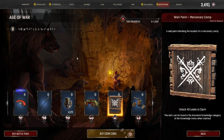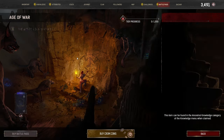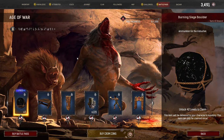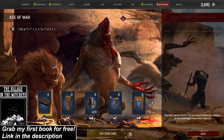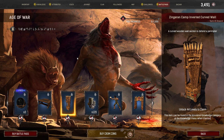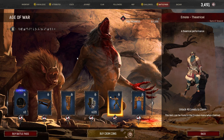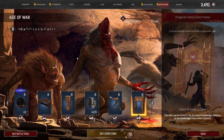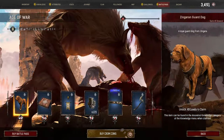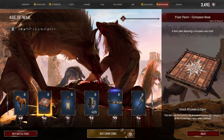Tier 41: Wall Paint, Mercenary Camp. Tier 42: a Wood Cutting Block. Tier 43 (Free Track): 3 Burning Siege Boulders. Tier 44: the Zingaran Captain's Command Table. Tier 45: the Zingaran Camp Inverted Curved Wall. Tier 46: 120 Chrome Coins. Tier 47: the Theatrical Emote. Tier 48: the Zingaran Camp Gateframe. Tier 49: the Zingaran Guard Dog. Tier 50: Floor Paint, Compass Rose.